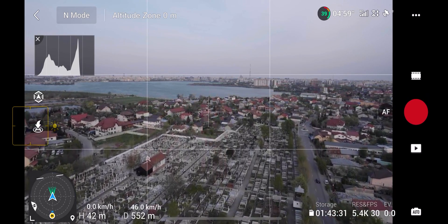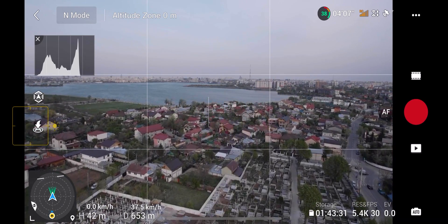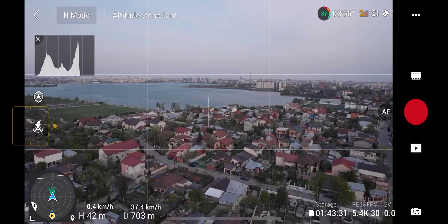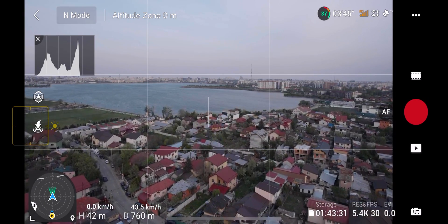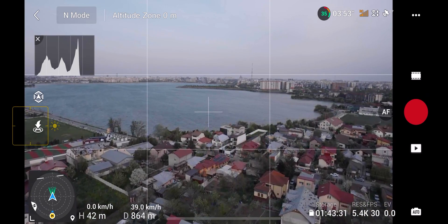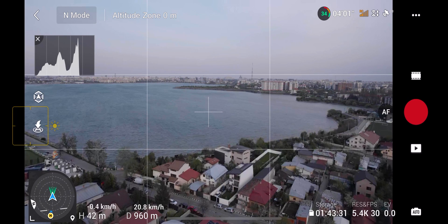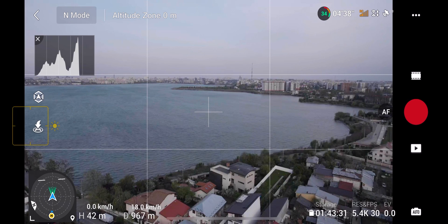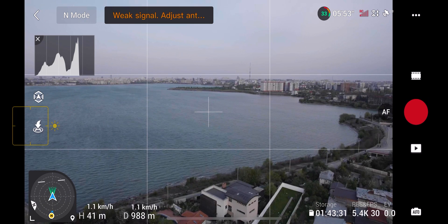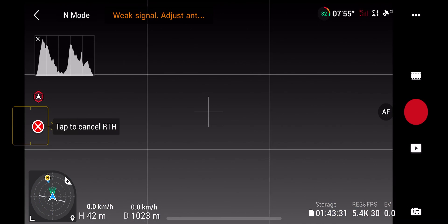I'm now passing the point where CE mode totally disconnected earlier, trying to see how far I can get it. It's already at double the range behind the trees compared to CE mode. There are some slight glitches but I still have full control. Now it's glitching quite badly but I can still fly it. We're at just under a kilometer — that's 700 meters behind the trees compared to just over 200 meters in CE mode. A quite significant difference.